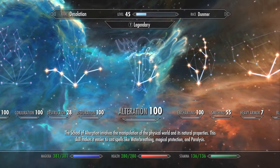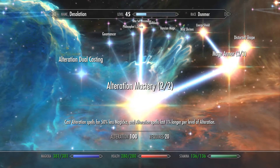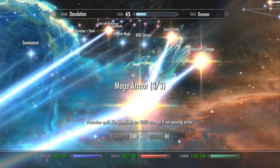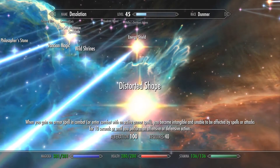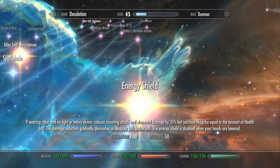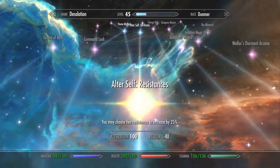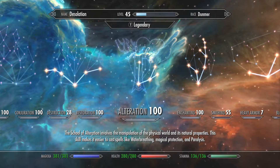Last but not least, we have the Alteration Spell Tree. Obviously you can use light or heavy armor, but since we've already got a huge number of allies backing us up, going with Mage Armor seemed best. If you're using Ordinator, it will buff your flesh spells so they are 200% stronger if you are not wearing armor — taking the 80 points from Iron Flesh and turning it into 240. I also have Distorted Shape, which means for the first 10 seconds of combat, or until I take an action, I am immune from damage. We also have Energy Shield, so a percentage of damage I take is absorbed by my Magicka instead of health. I also added Alter Self Resistances to boost my Fire and Shock resistances.